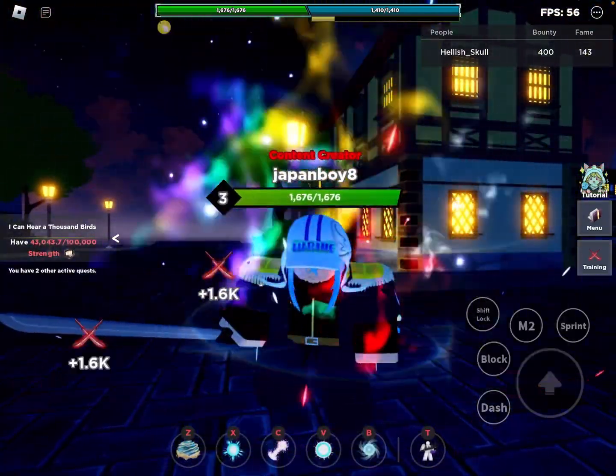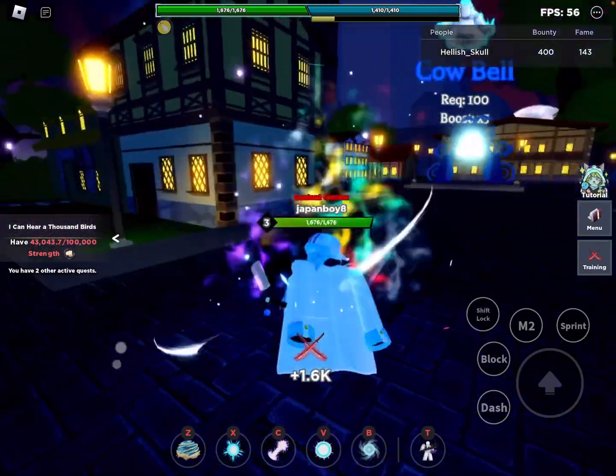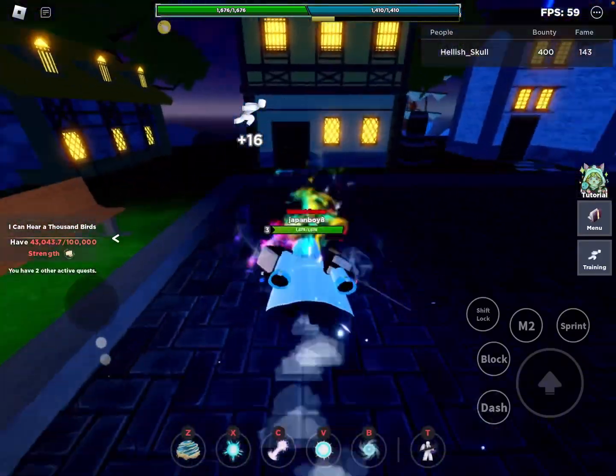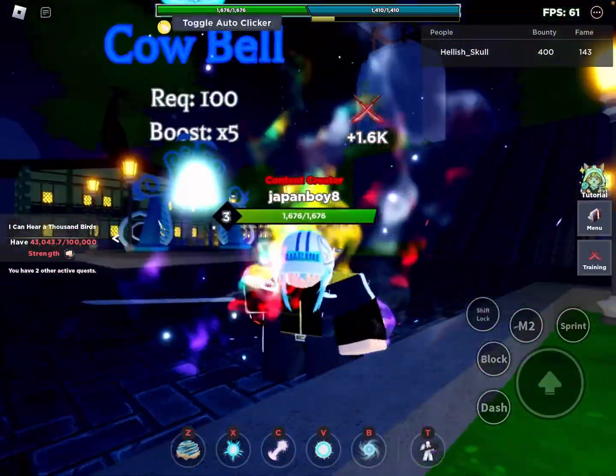The game pass I highly recommend buying is the auto clicker. To turn it on, look right above the health bar — there's a button there. Click it and make sure it goes dark rather than bright to confirm it's active.